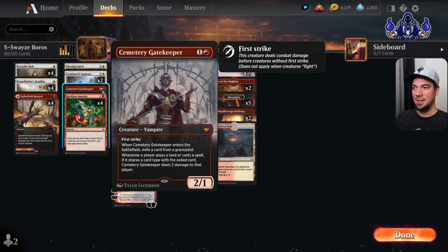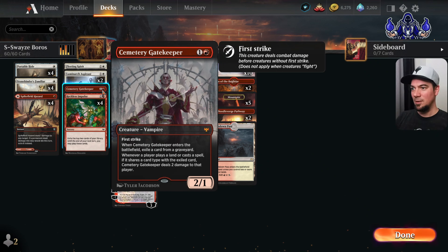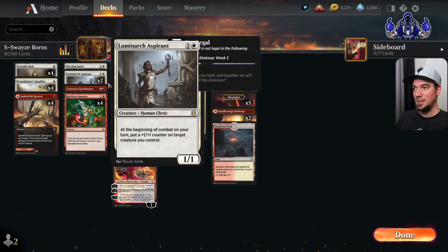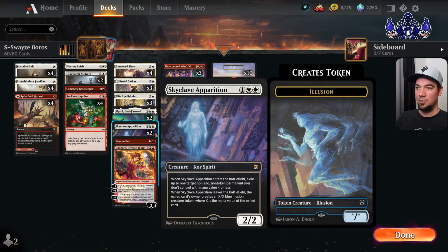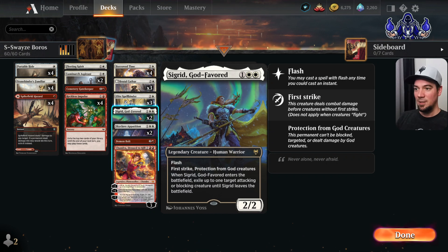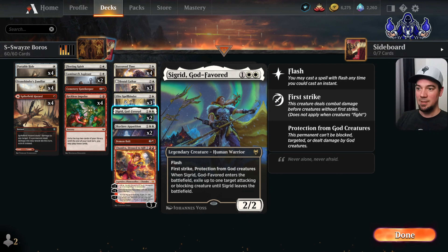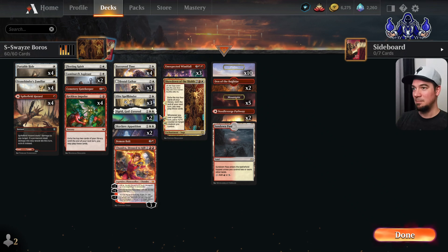We also have one copy of Cemetery Gatekeeper — when it enters the battlefield, we exile a card from a graveyard, and whenever a player casts a card with the same card type as the exiled card, Cemetery Gatekeeper deals two damage to that player. So we exile a card once again. In the three mana slot, he's playing four copies of Brutal Katar; I only have three. He's playing four copies of Elite Spellbinder; I only have three. And I only have two copies of Skyclave Apparition while he's playing four. To fill the gap, I've put in two Sigrid, God of Favored — a 2/2 with flash and first strike that can exile a target attacking or blocking creature until Sigrid leaves the battlefield.